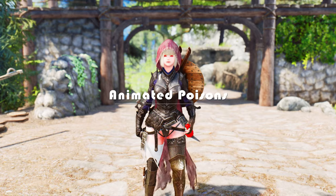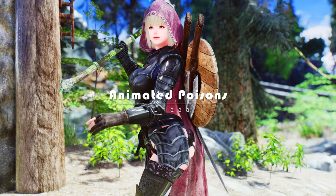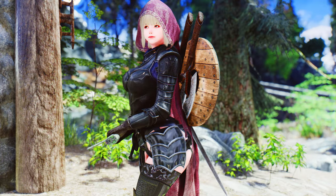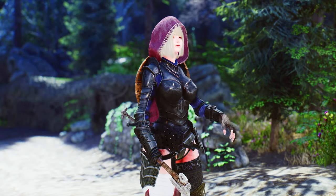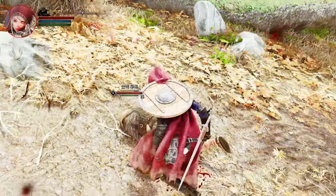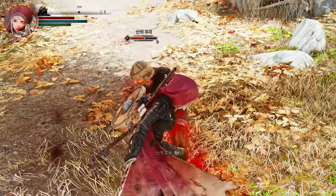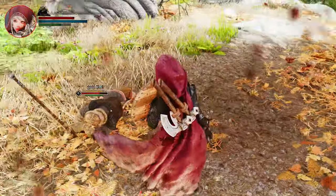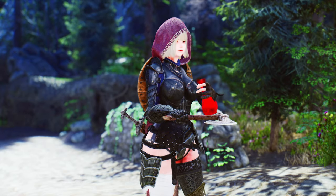Next up is Animated Poisons. This mod takes your character's use of poisons to a whole new level. When your player character applies poisons to their weapon, they will now perform an actual animation. The mod goes beyond a simple visual effect by incorporating the accurate display of poison meshes and even implementing a customizable dosage system. This means that with each hit, the poison is gradually applied according to the dosage — adding depth and realism as your character carefully prepares for a stealthy assassination or a strategic encounter.